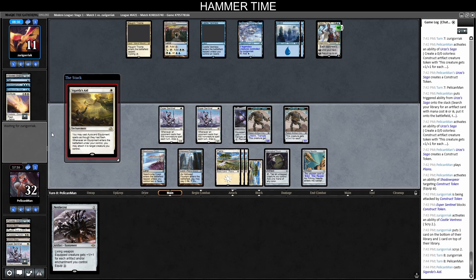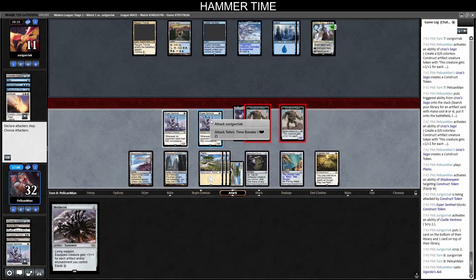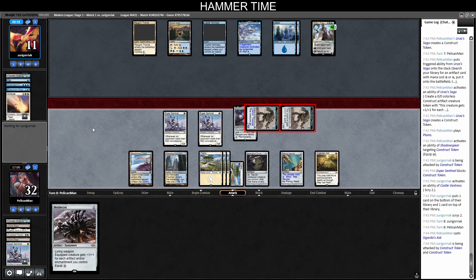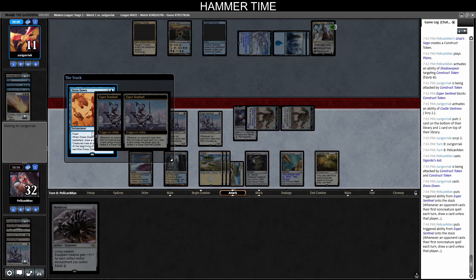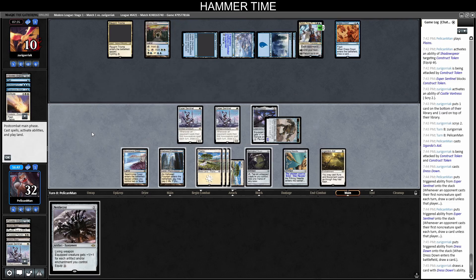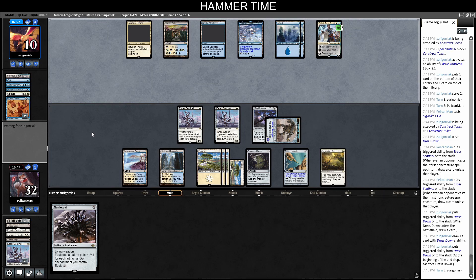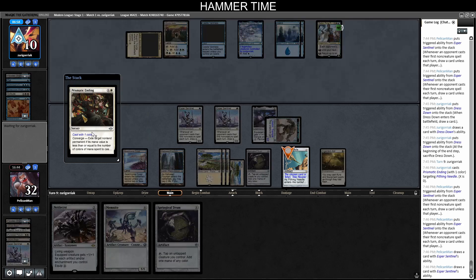We draw Scouter's Aid. Playing it pre-combat because we might want to use Nettlecyst for lethal if they have Cryptic Command, though they'll attack our team anyway. We attack with the two big threats and force action. Dress Down — let's see if our opponent has learned to pay for Esper Sentinel. They paid for one, then successfully paid for both. If Teferi were still in play, we'd flash in Nettlecyst happily. One Construct lives. We pass, still holding Nettlecyst for post-Wrath.